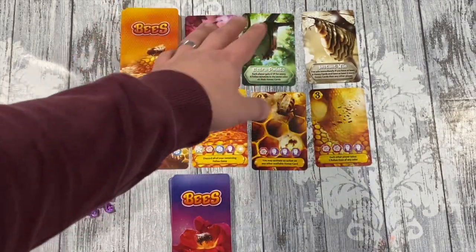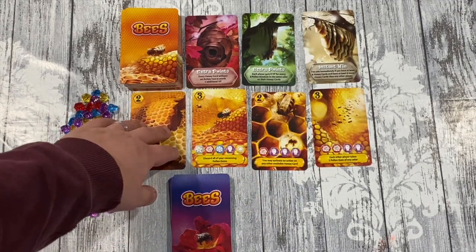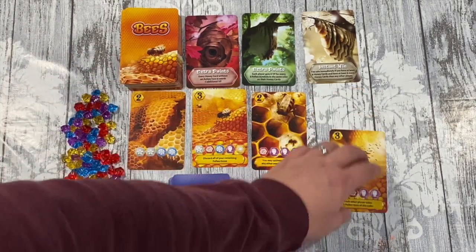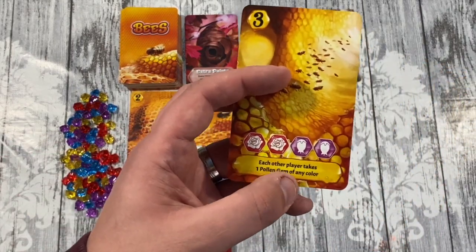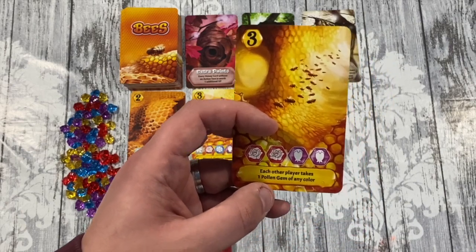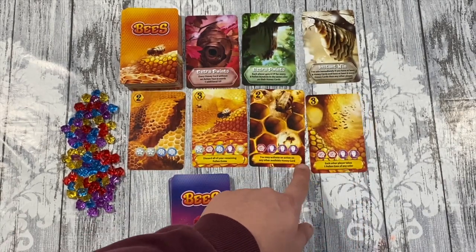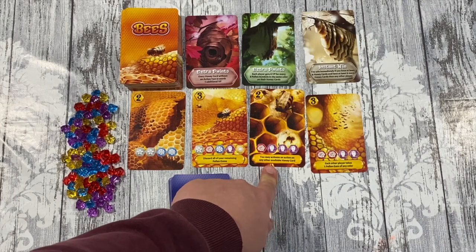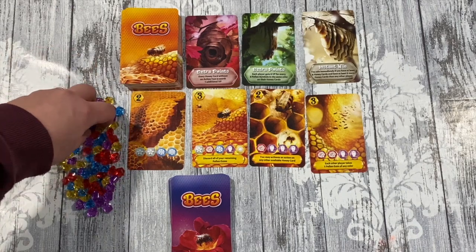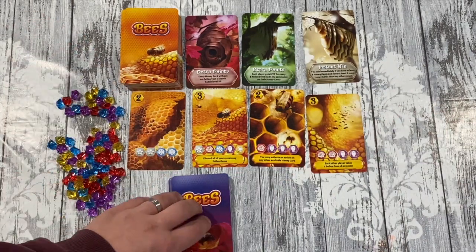These honey cards can be bought on your turn. On your action, you can either gather honey or produce honey. If you're producing honey, you will spend the color resources in pollen and take the relevant card, which gives you points at the end of the game and possibly an action. This action here helps other people but is worth three points. This one lets you activate an action on any other available card, then discard all your remaining pollen — you can keep up to three pollen of each color, which is quite a lot. Whenever you see gray ones, that means use any color.